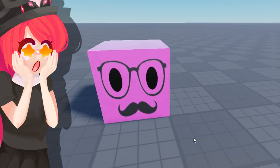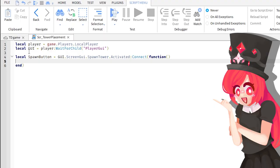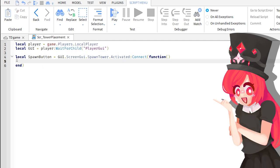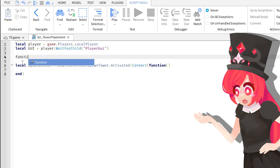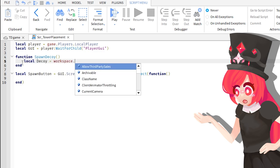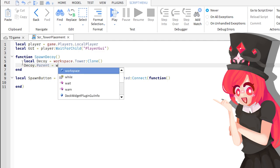This is going to be the tower that we're going to be using — he is very, very cute, he has a mustache, and that means he is serious, serious business. As for the script, I already created a little bit. We find the local player, we find the GUI, and we do something when we click on the button. The first thing we're going to do is spawn a decoy into the world: a function called spawn decoy.